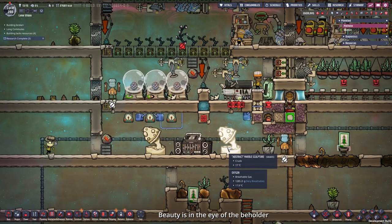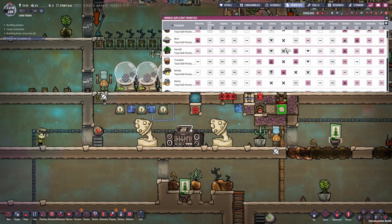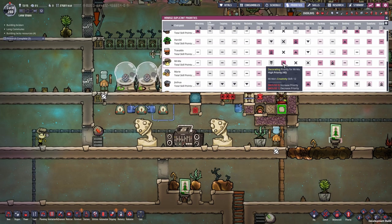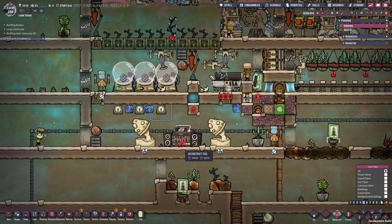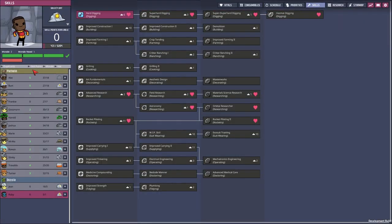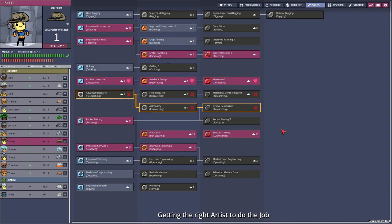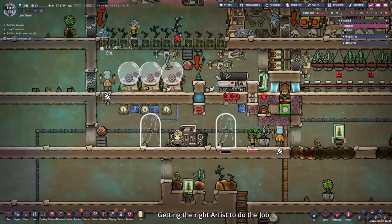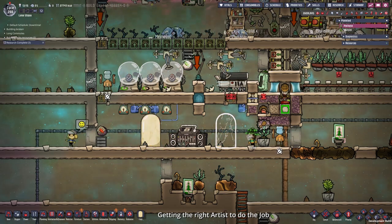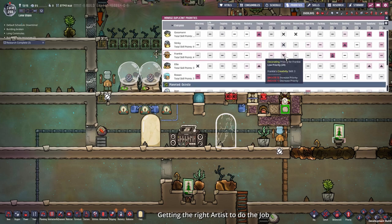As you can see, they created the most beautiful abstract art you could imagine — what a waste of materials. Let's see who our artist is. We have one dedicated artist which is Mima. So let's deconstruct this again, rebuild it and give Mima some skills in artistry — she could use some masterwork decorating. And get rid of this. Let's quickly check the priorities and disallow decorating for every dupe that shouldn't.